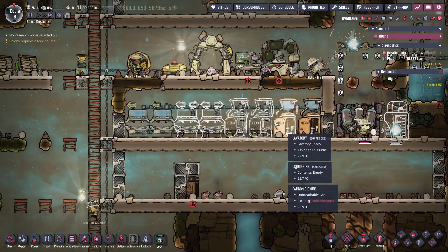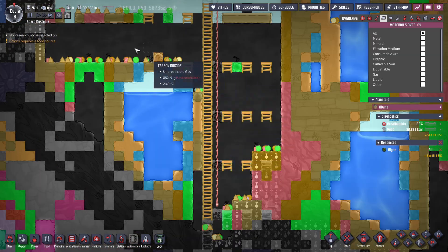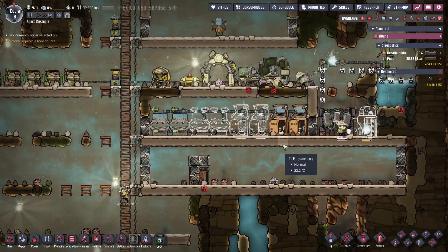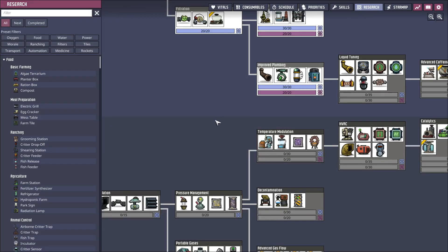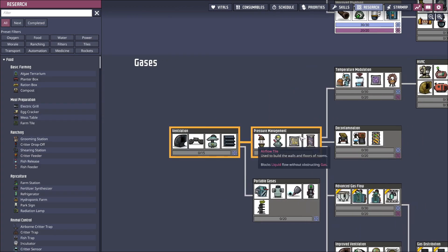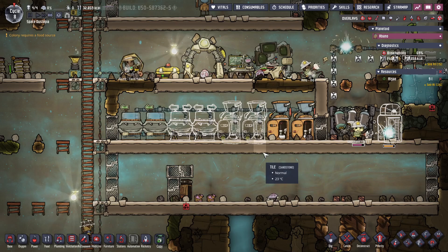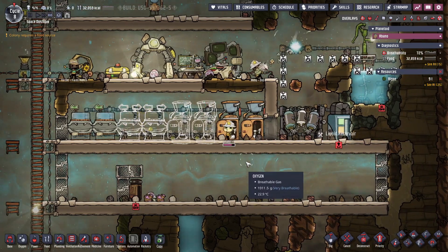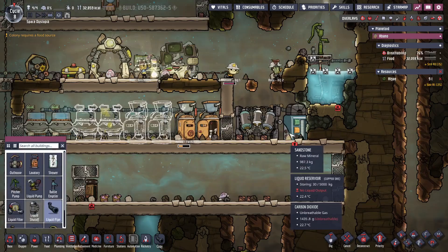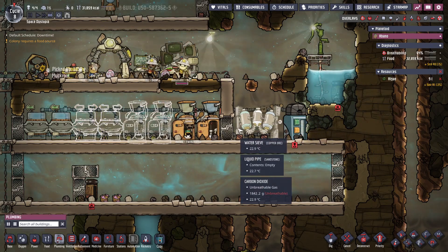I have polluted dirt and polluted water from the outhouse and the wash basins. I also have tons of carbon dioxide down here — I have to deal with all of that first. So we're going into gases: deodorizer and carbon skimmer decontamination — that's what we're aiming for now. Of course we need clean air too, but we have some water in a pipe that we would not want there.